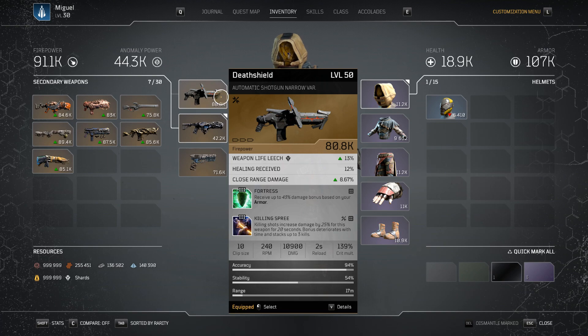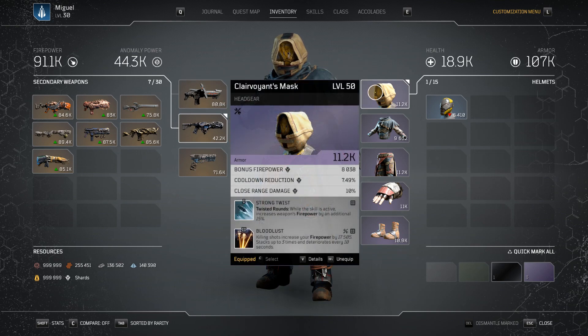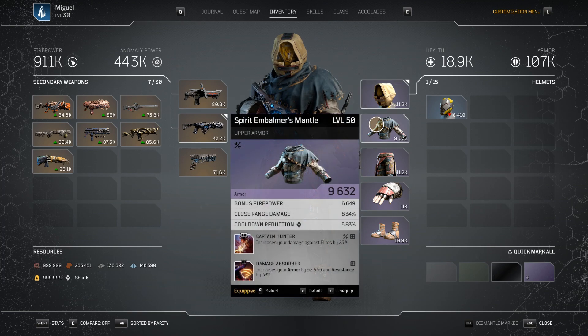If it drops off the Ember Vault — so you see an Ember Vault, deconstruct it, put in all your weapons. Fortress is 43% damage bonus based on your armor. This is pretty much always active just by upgrading, getting that level 50 armor — you'll get to that 43% damage cap. For the mods that I have, these don't have to be in the exact order, but these are just the mods I'm currently using. Strong Twist is just firepower increased by an additional 15% of your weapon's firepower. And Bloodlust — firepower 17,000, stacking up to 3 times, deteriorates every 10 seconds. Just firepower everywhere.